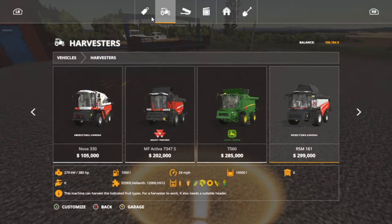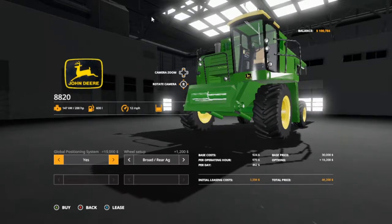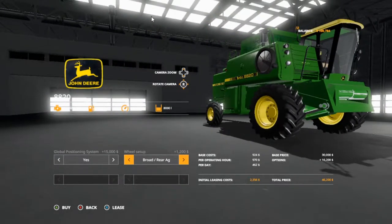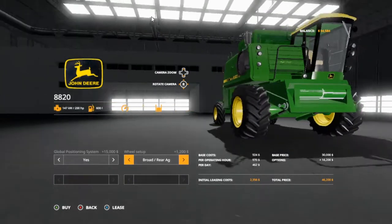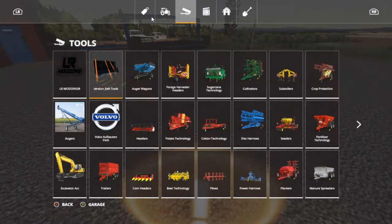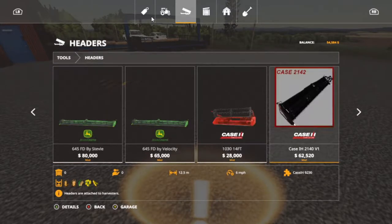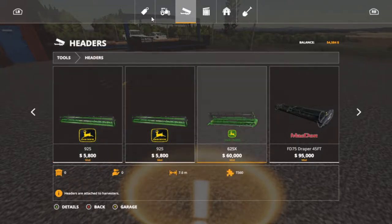We're gonna go ahead and order our other combine. We have one so we're gonna go in here — it's set just like I want, 46,200. We got 54,000 left. What header does that take? 925, 643, and 608. I gotta go to the headers — let's get the wheat header first. Should be the first couple — right there, 925, 9,166. They're both the same.